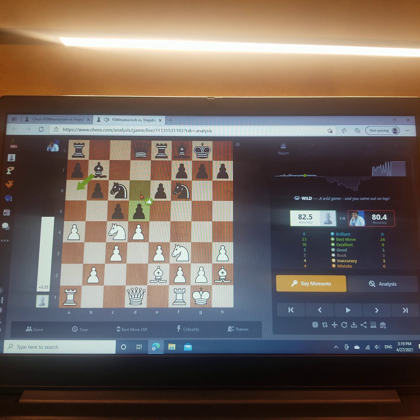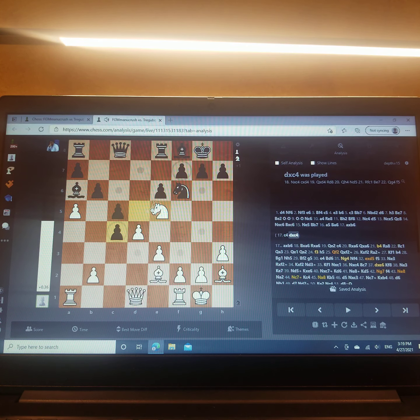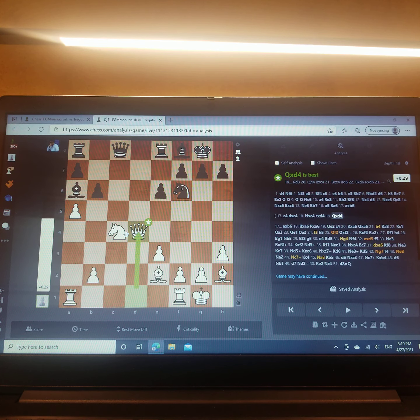So he played d5, Nxe5, Qc8, then the exchanges: Nx, Bx, Nxe5, Bb7, a5, Bxa6. Here I had a slight advantage the whole game, but here I missed an opportunity — a mini opportunity — to keep my slight edge with c4, pawn takes, and something like Nxc4. After the exchange, I have slightly more active pieces, all protected, and I'm slightly better.